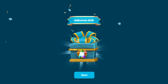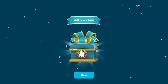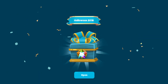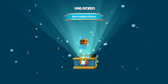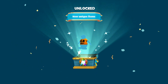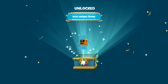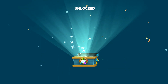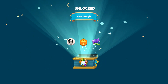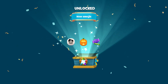Wow, here we have it - Halloween 2018! I have no idea what we'll get inside this crate, but let's take a look. It's the same Halloween t-shirt from last year's Halloween. And the same emojis of course - the phantom emoji, pumpkin, one that somehow looks like a puffle, and some candies.